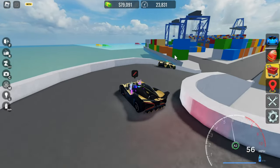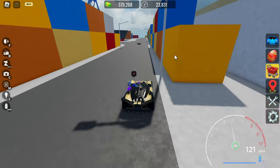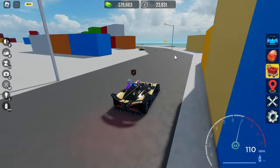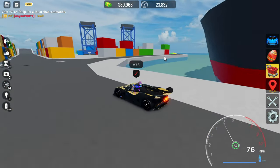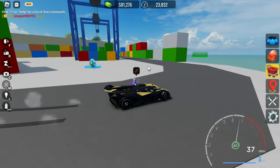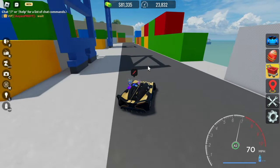We're gonna go to the port area and find the egg there. I think one egg is in the port area. You have to come here to this part of the ship, and there you go - here's the egg. Let me just collect that.